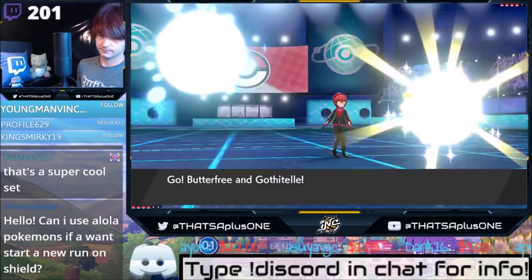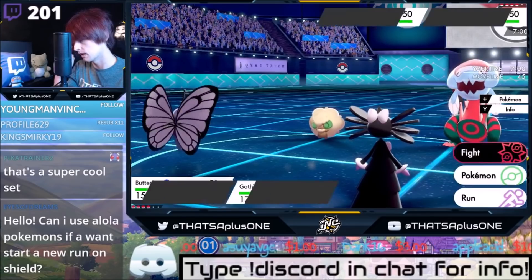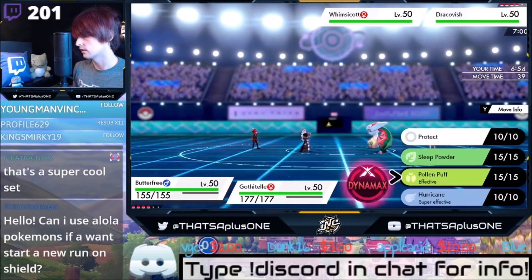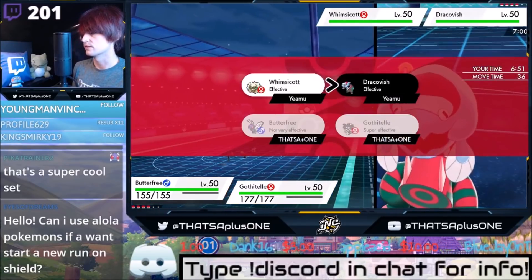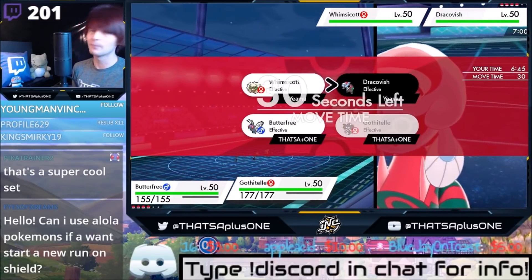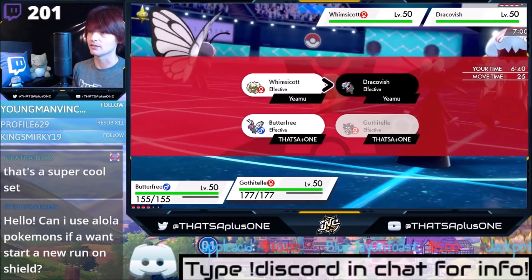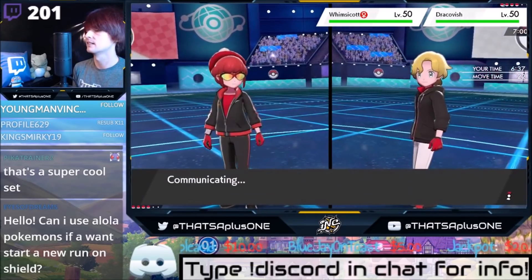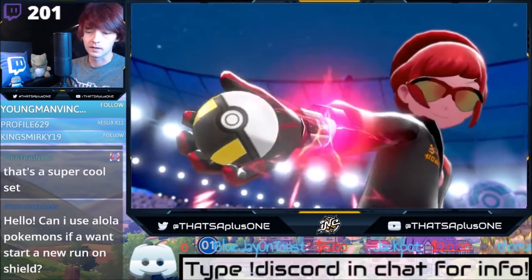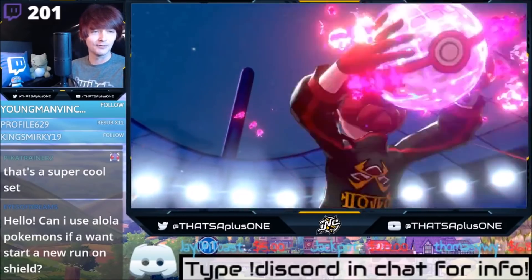Who do I actually think is the priority target? That's actually a good question. I think I'm going to hit the Dracovish. This is such a hard play. I've got to let him get his Tailwind up and just hope we roll sleep. I can just Sleep Powder — if he Safeguards or Taunts, I lose. That's why you do this. Hopefully we one-shot it, right? Befuddle's up, boys — you guys ready? Let's get those Befuddles going! Then he's going to hit Butterfree, so I'll just protect Butterfree and Psyshock next turn.